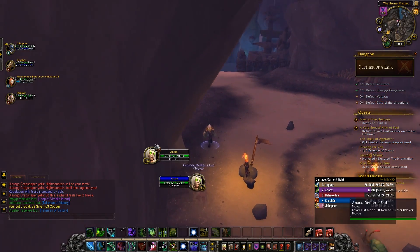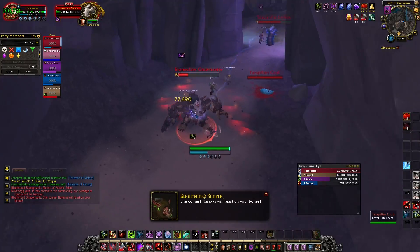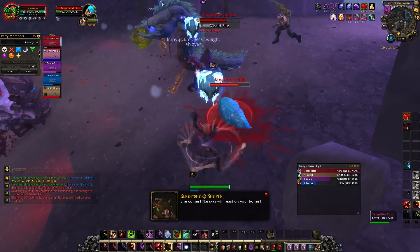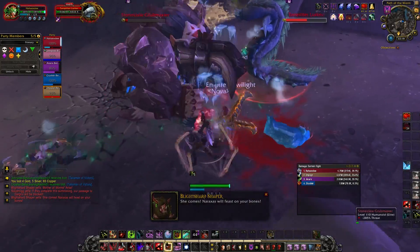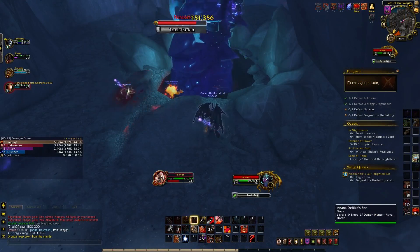Moving along, you can hug the left wall to avoid the trash that are racing snails. On the next trash, focus down the grubs to stop them from metamorphing into harder trash mobs. These grubs can be stunned to interrupt the transformation. After you clear out the arena, get ready to fight the next boss which is Naraxis.